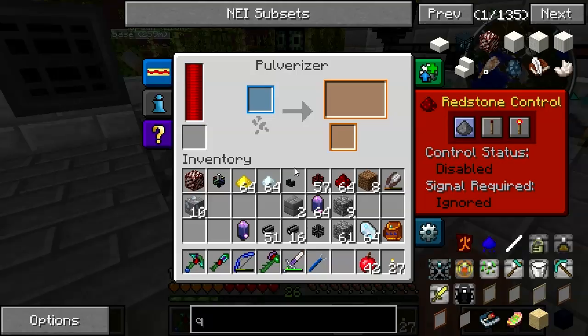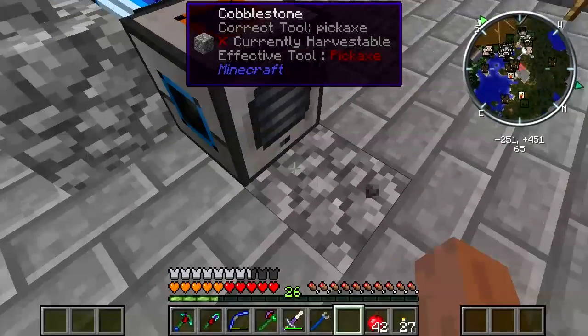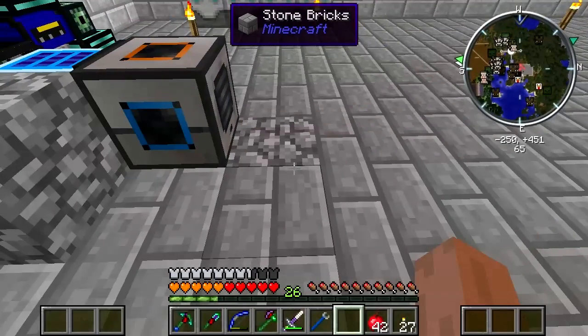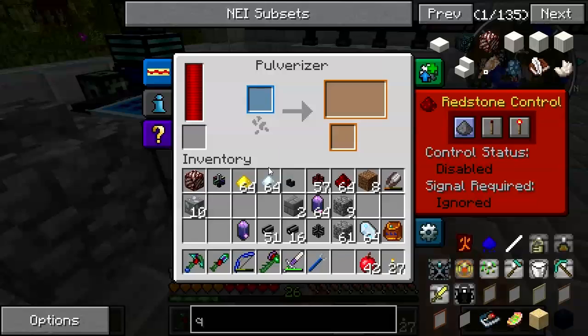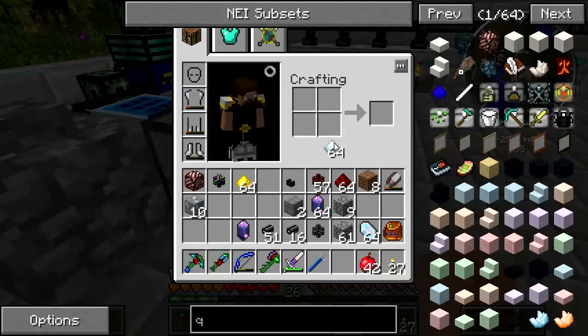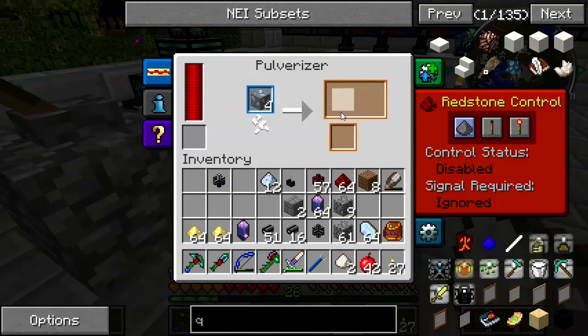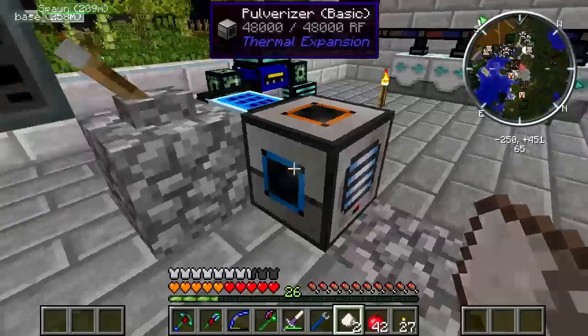I've set this up and run a power line straight down from here into the power line from the lava thing below - that's a temporary measure, just enough to get it running. I made up some pulverized gold and pulverized silver because it needs electrum. We've got some electrum blend, and I'm going ahead to pulverize this nether quartz and then get this service quartz pulverized.